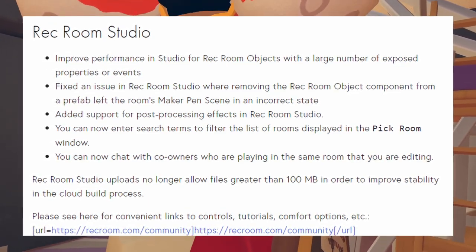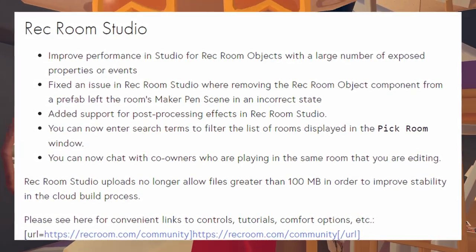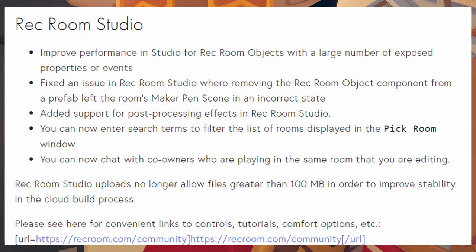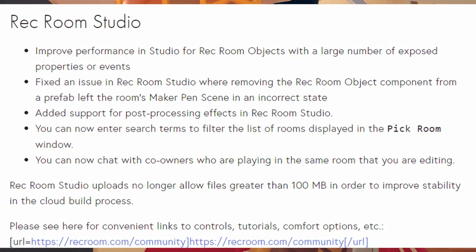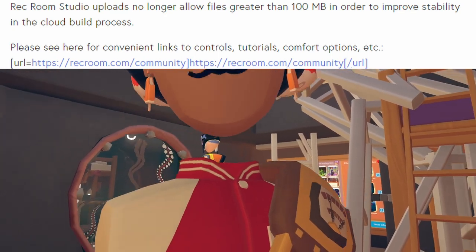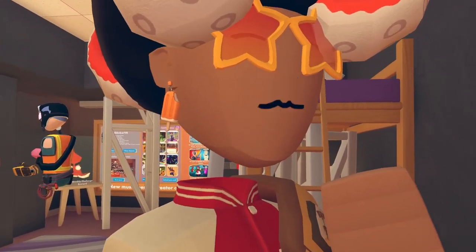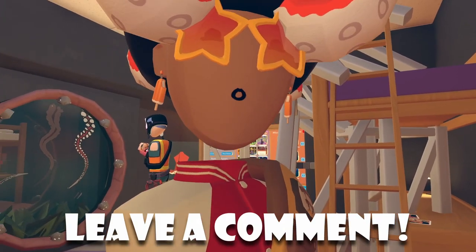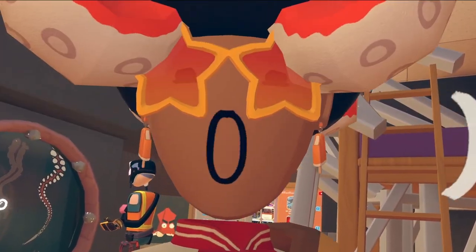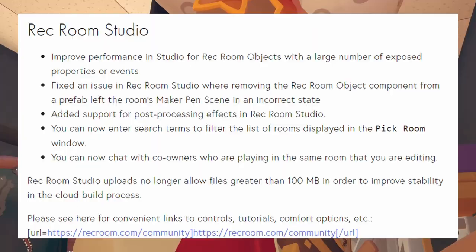Inside the patch notes they also cover Rec Room Studio improvements: improved performance for Rec Room objects with a large number of exposed properties or events, fixed an issue where removing the Rec Room object component from a prefab left the room's maker pen scene in an incorrect state, added support for post-processing effects, and you can now enter search terms to filter rooms in the pick room window. You can now chat with co-owners who are also playing the room you're editing. Notably, Rec Room Studio uploads no longer allow files greater than 100 megabytes to improve stability in the cloud build process — hopefully improving gameplay on lower-end devices like Quest 2.